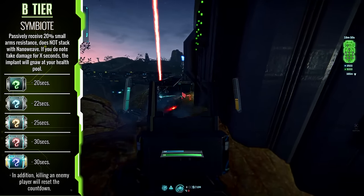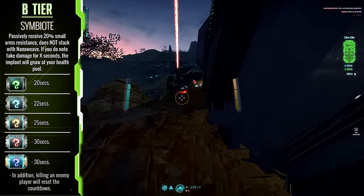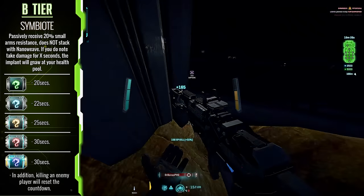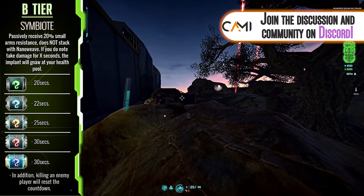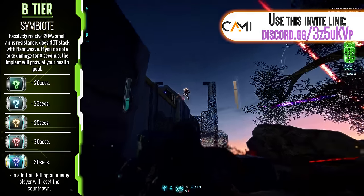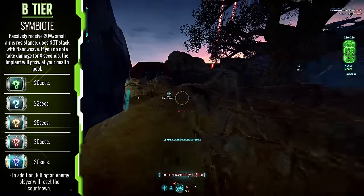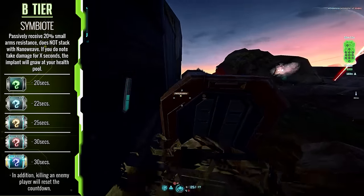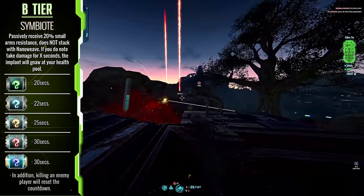Symbiote — remember how we mentioned that Response Jacket earlier allowed for you to get the effects of both Nanowave and Flak Armor at the same time, but required you to take damage before coming into effect? Meet the better option. Symbiote gives you the benefit of Nanowave Armor but is always present, giving you the ability to run Flak Armor for maximum protection. That said, you need to be aggressive, otherwise the implant will start eating at your health pool if you don't take damage. Normally you can get around that though because in Planetside there's damage flying everywhere all the time.